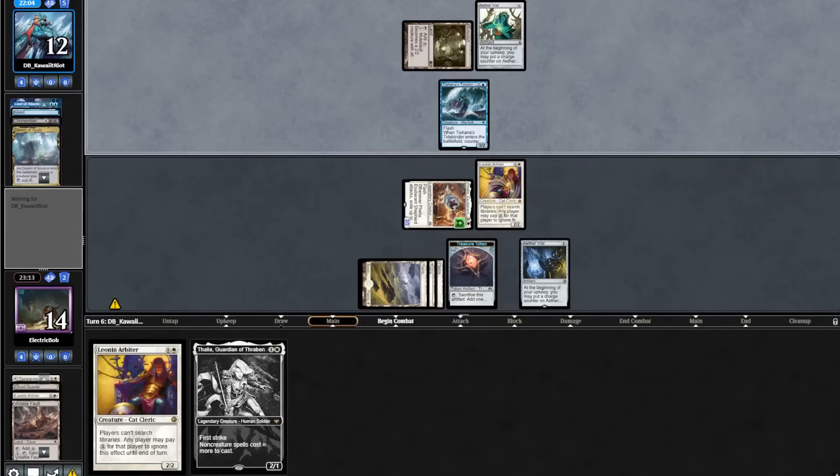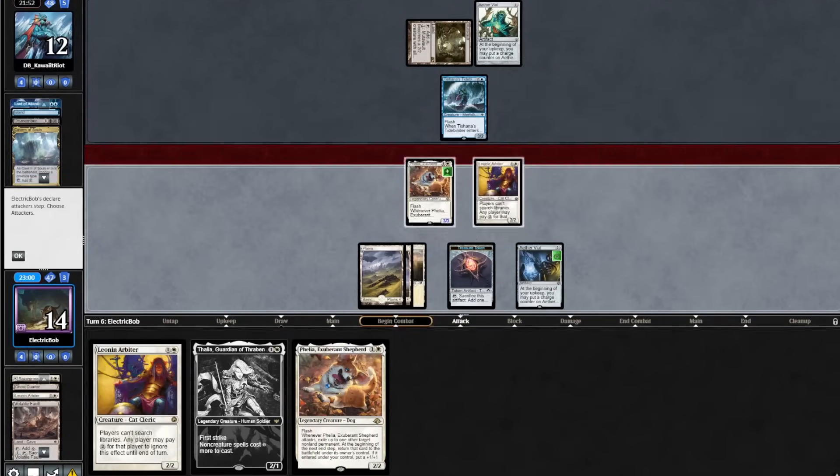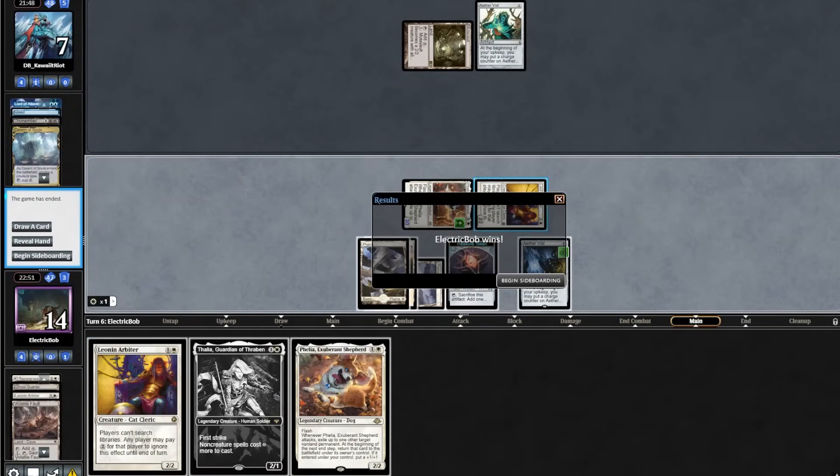Opponent takes 2. They play out their own Vial and make no attacks. We find another Filia. We'll go to combat, attack with the team, exile their Tishana's Tidebinder. Down to 7, and they scoop it up!